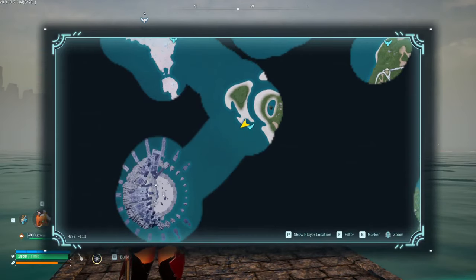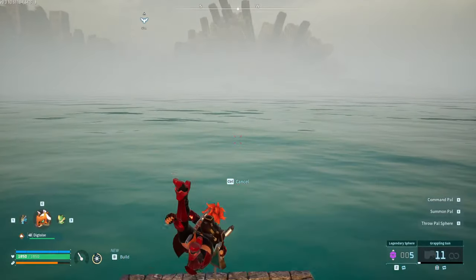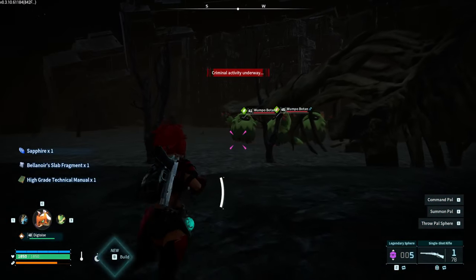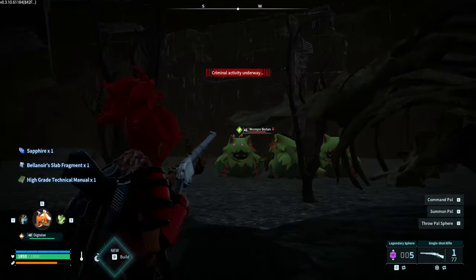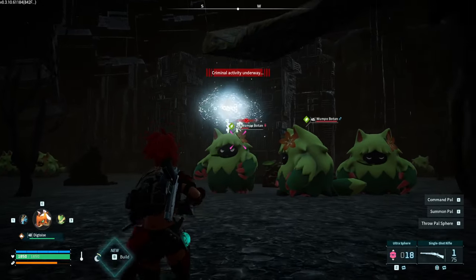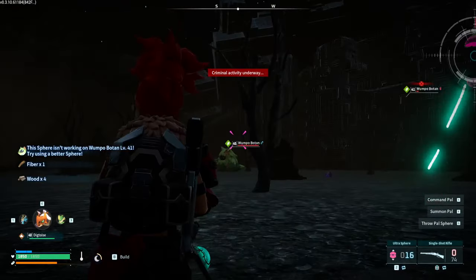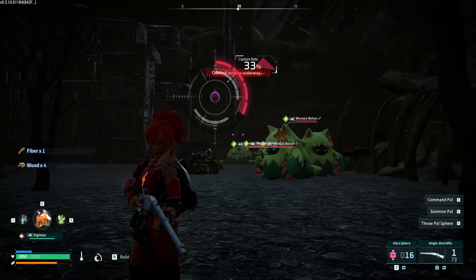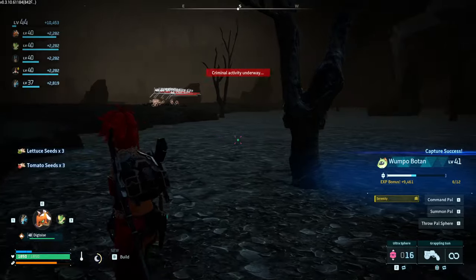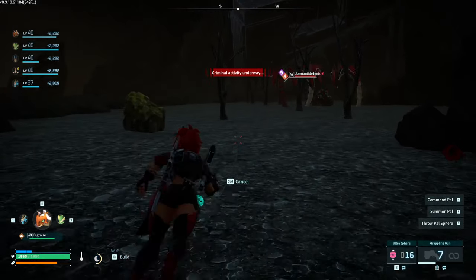The other wumpo location coordinates are approximately negative six, six, five, one, thirteen, negative one thirteen. We avoid getting spotted and take it down — look at that damage. I tried a water ball but it took a lot of health from me. And we get 10,000 XP. You saw it — the alpha boss gave 18k versus 10k at the wildlife sanctuary.